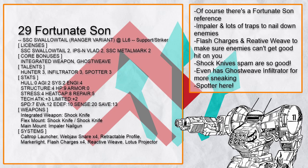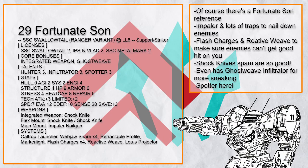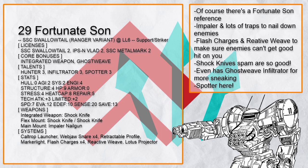Fortunate Son — of which there are two builds with the same name — is an Infiltrator Swallowtail RV that likes to both impale and trap people as one-third Lad, and sneak away when things get dangerous as one-third Metal Mark. The perfect guerrilla warfare build.